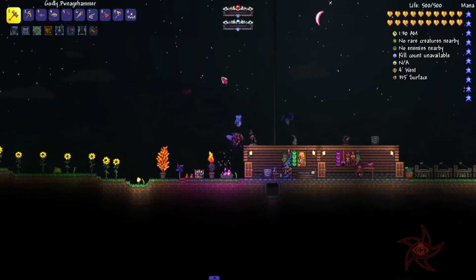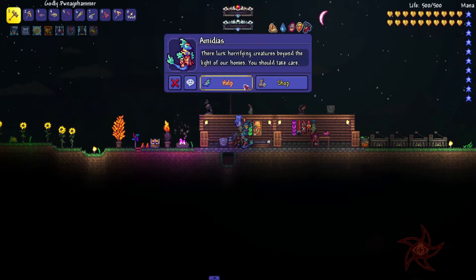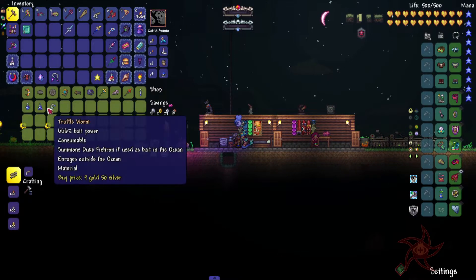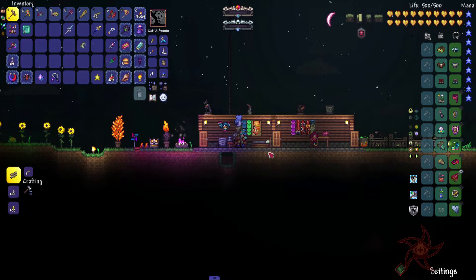Hey, welcome back everybody. Sine here again with another episode of my Calamity Master Mode playthrough. Oh hey, you saw Trouble Worms now — cool. We're gonna buy one of those because it also says Material on it.